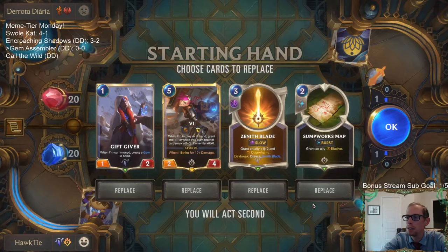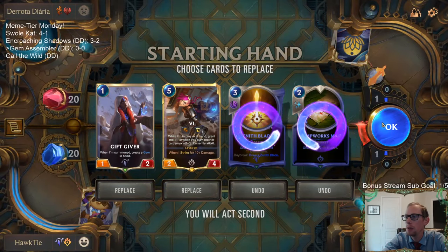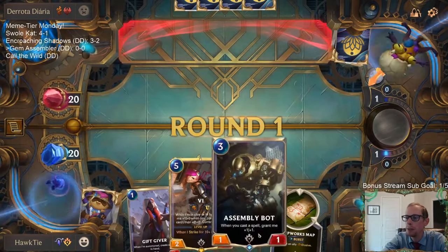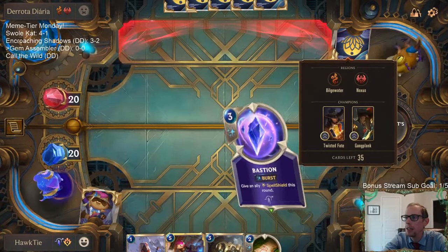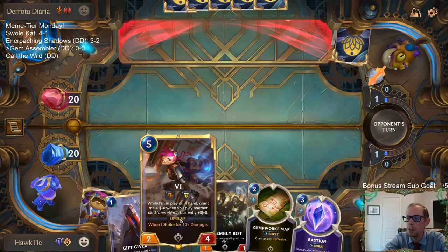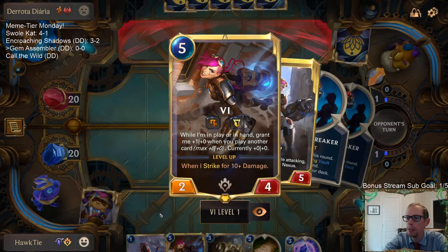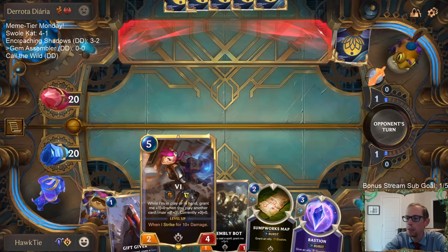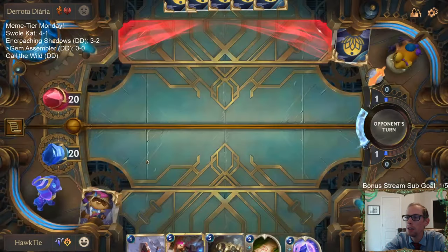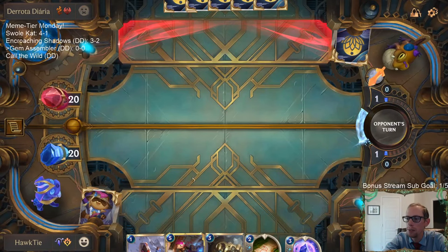Alright, let's give this a try. From our opener I'm going to keep Gift Giver as a one-drop — Vi is amazing, going to keep this also. We'll mulligan those two late-game spells; don't need those right away. It's a good thing to keep in our opening hand so we can be playing stuff in the first few turns and grow Vi, so that whenever we do play her on turn five she's like a 6/4 or whatever — larger than just a 2/4.